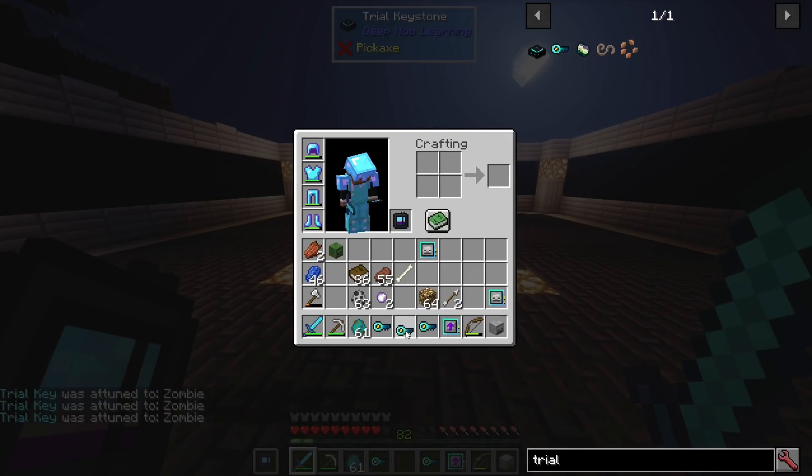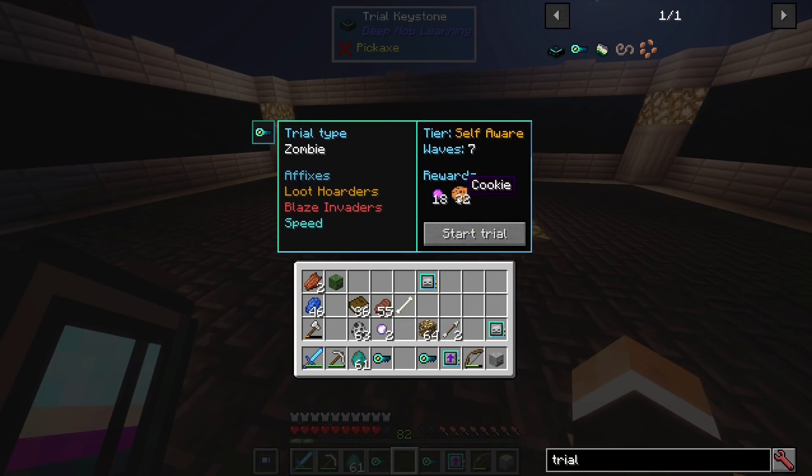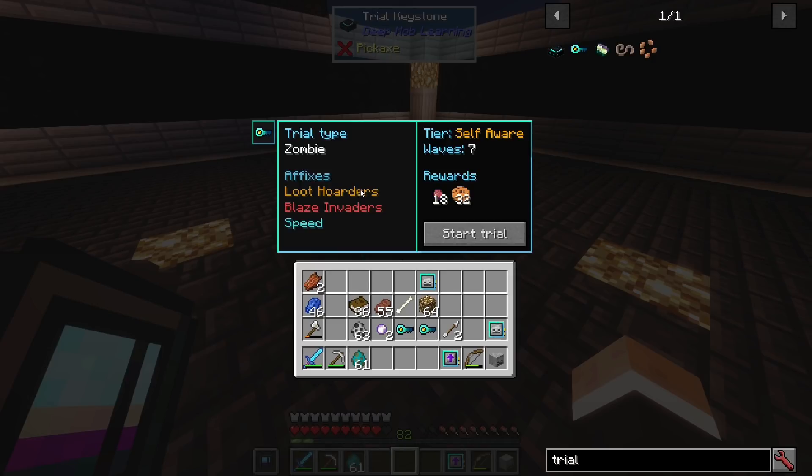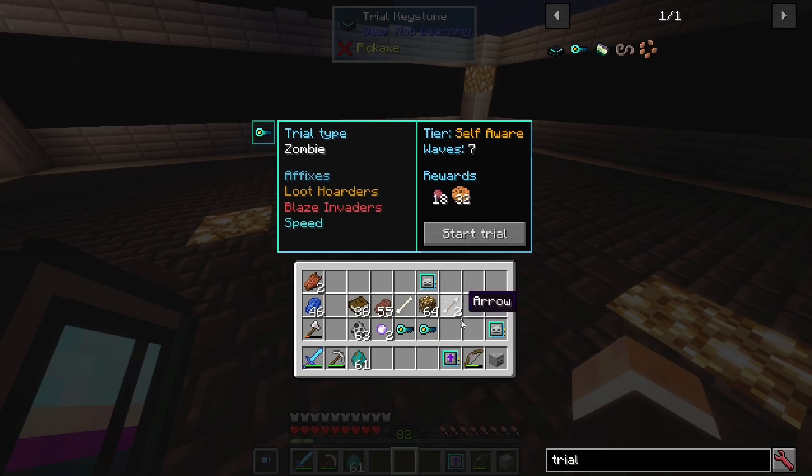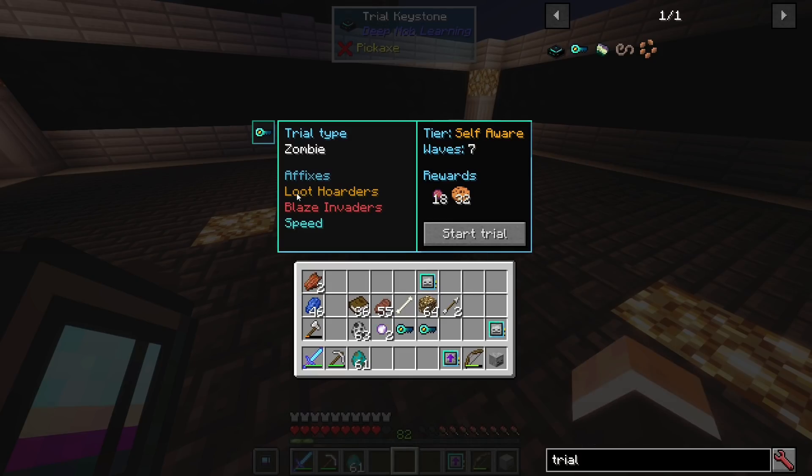Let's grab the blaze invaders trial. The max tier trials will have additional awards based on configs, so modpack developers could add special rewards to the end of a max tier trial and specify them to be max tier for a specific mob only — for example, only cookies from endermen. Now loot hoarders is a bit interesting — it will actually spawn in little baby zombies, greedy zombies I call them. They can sometimes carry valuables so when you kill them you can get some neat stuff.